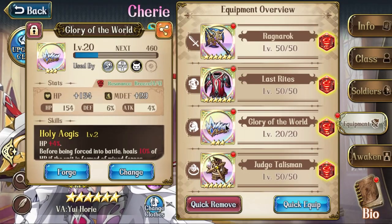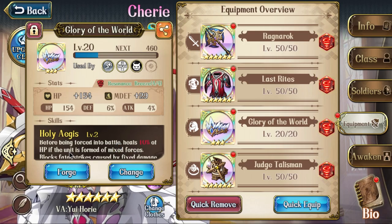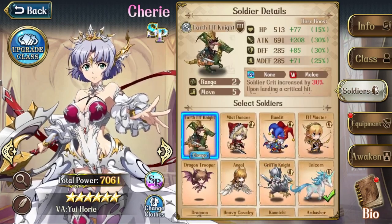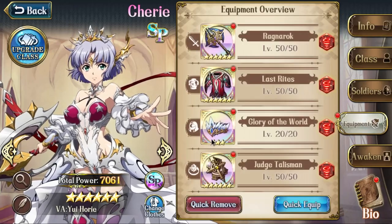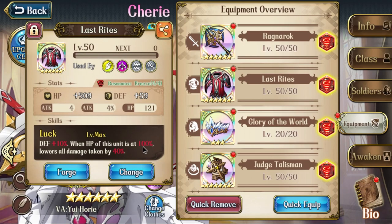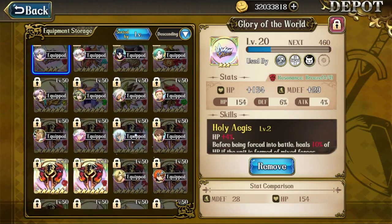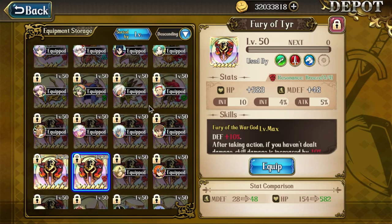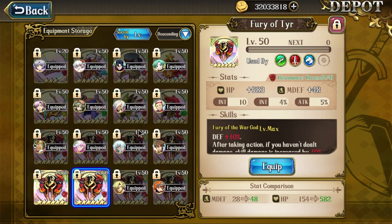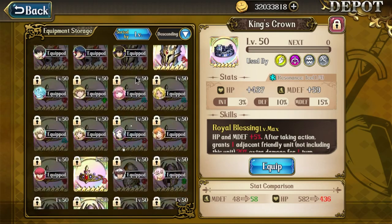If you're using Last Rites, I suggest Glory of the World helmet — before being forced into battle it heals 10% HP if the unit is formed of mixed forces. Since SP Sherry will always be mixed forces, this fits her perfectly. With Last Rites, the chance of recovering that HP and having the Last Rites effect proc at 100% is really strong. If you don't have Last Rites, use Fury of Tear for more skill damage. If you have neither, Kane's Crown or Tanyo will also work.